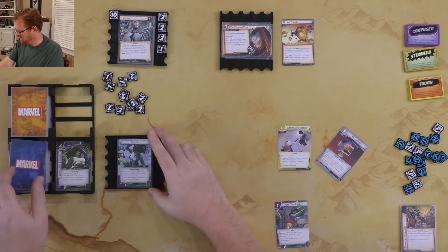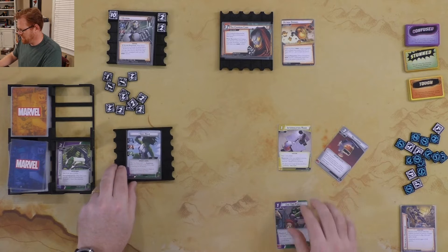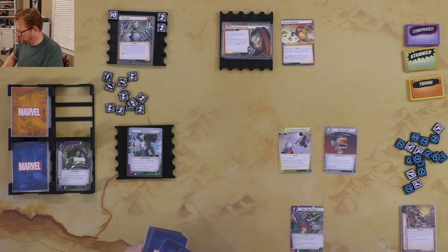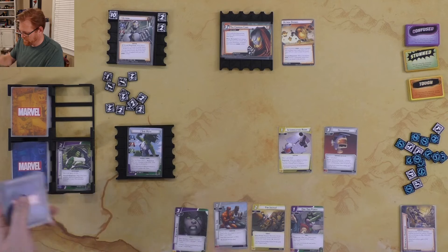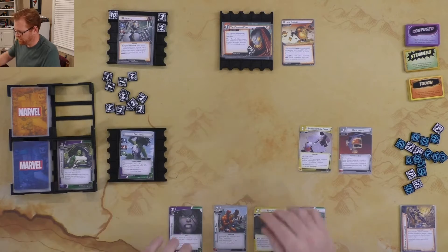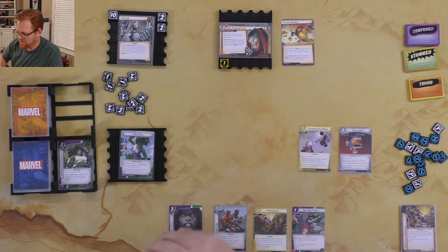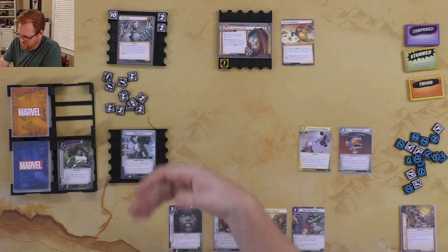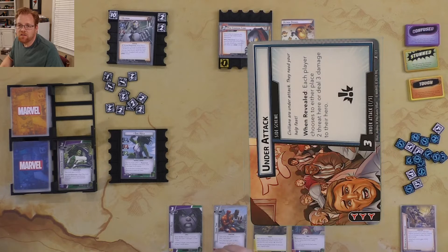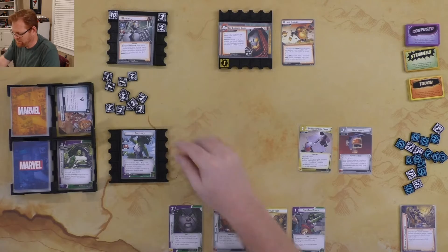She-Hulk is going to attack for three, taking three off Ultron. I'll hold on to the One-Two Punch. We drop three cards and draw — oh, Focused Rage. Now it's Ultron's turn: first a threat goes on the main scheme, then Ultron sees She-Hulk and attacks her. The boost card is a three, so he's doing five damage — ouch.